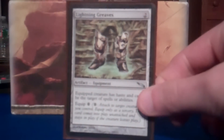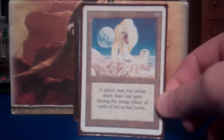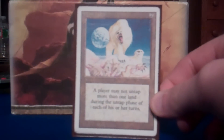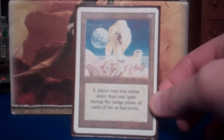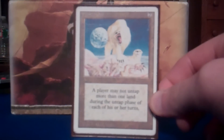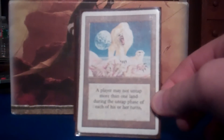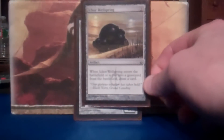Lightning Greaves — because duh. Winter Orb — this makes it so everyone can only untap one land during each of their turns, but it's good because when I'm running out of gas — and it happens a lot in this deck — you can kind of just put this out, stall the game out until you draw some big finisher like a dragon, and then sack it to Slow Bad and untap all your lands and go in for the kill. I love Winter Orb — unfortunately, no one else does.